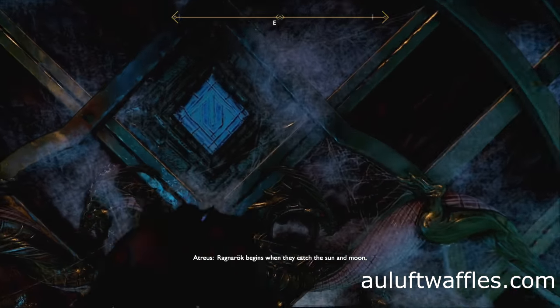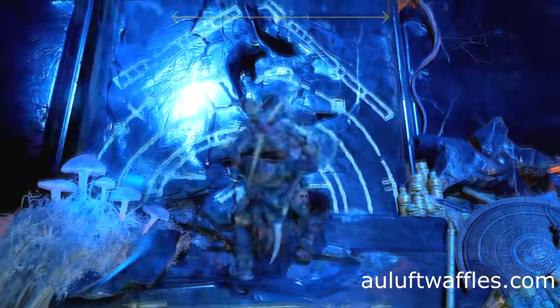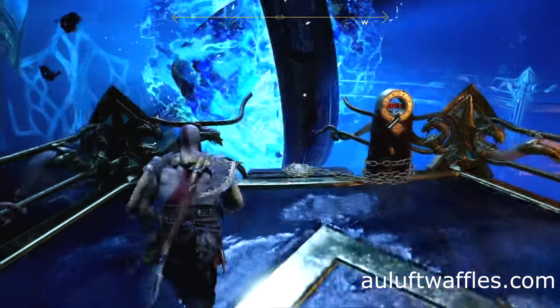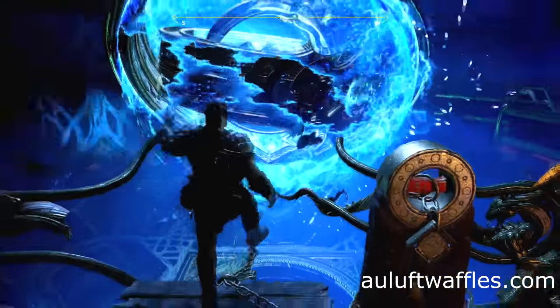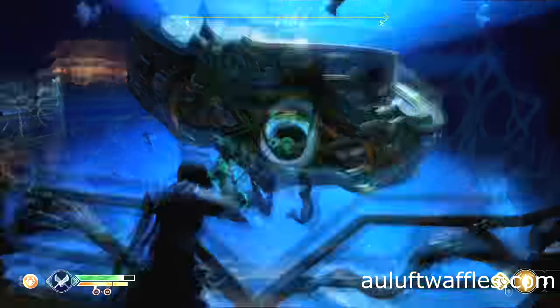Exit the room back into the main area. Climb up to the upper level using the wall. Once you are at the top, bind and drop the chain down. Go around the walkway until you can see the jewel in the inside ring.